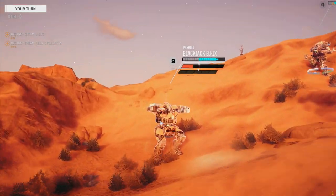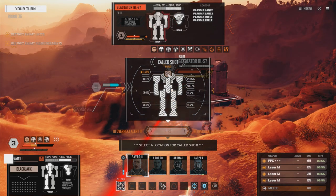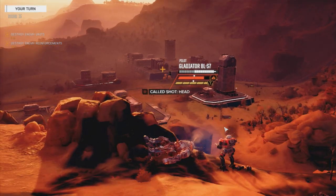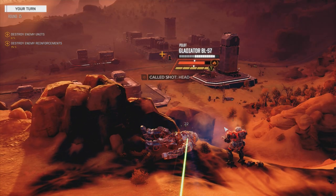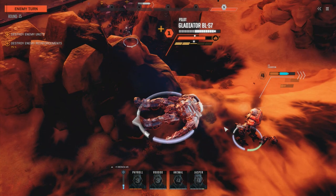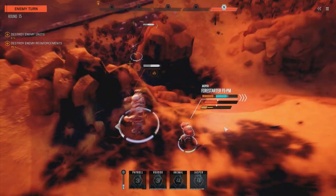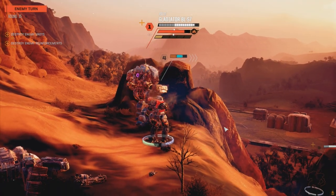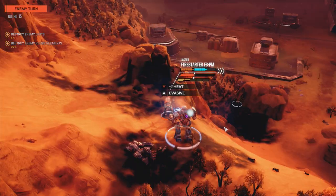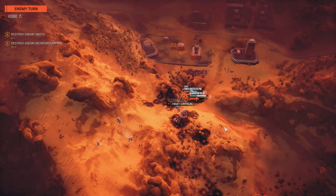We're going to go after his head. There's not much we can really do - one medium laser off. We're not going to penetrate armor anywhere else. He's going to move. He's seriously overheated - let's see what he decides to do. Don't do it. You know you don't want to do that. Jasper, you need to get out of there buddy. Let's get away from that Hunchback.